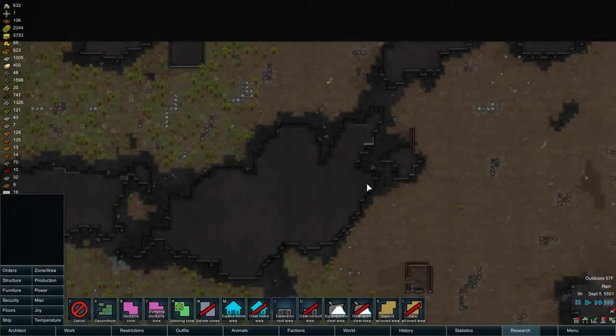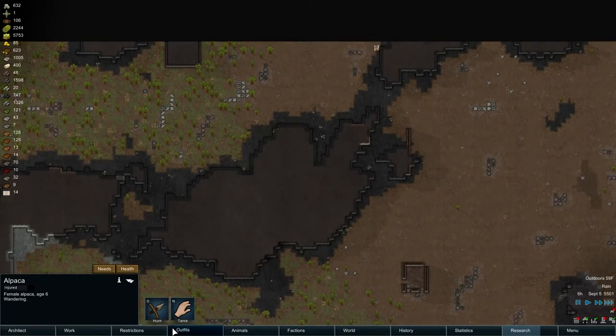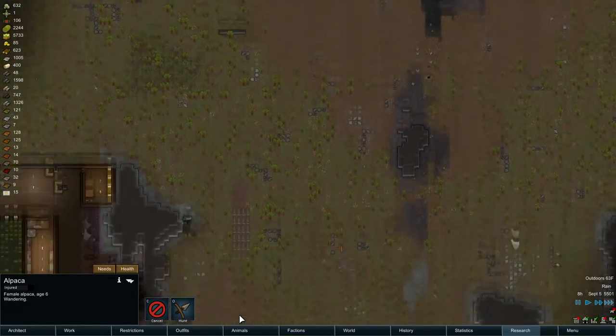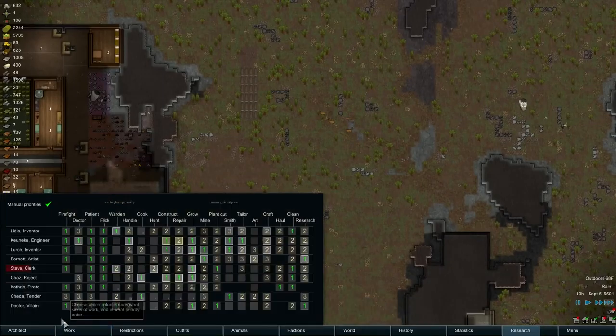At least it's raining now. What is this — an alpaca, consuming dandelions. I want to tame her. This centipede is still alive — I did not realize that. That is hilarious.